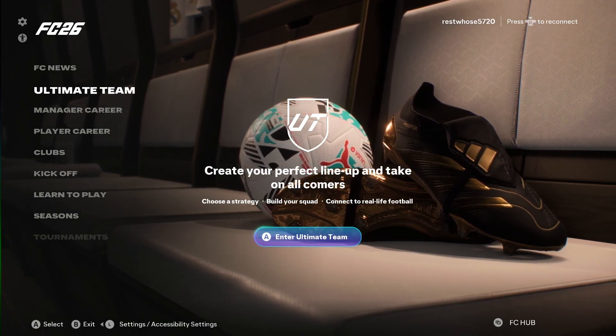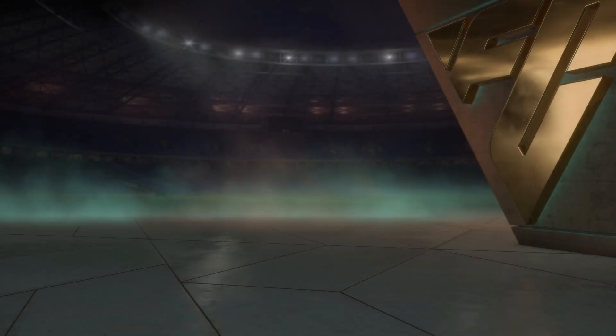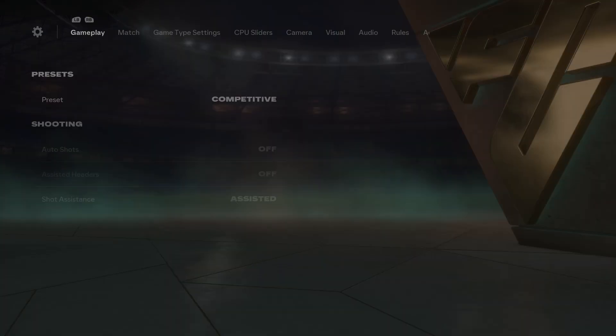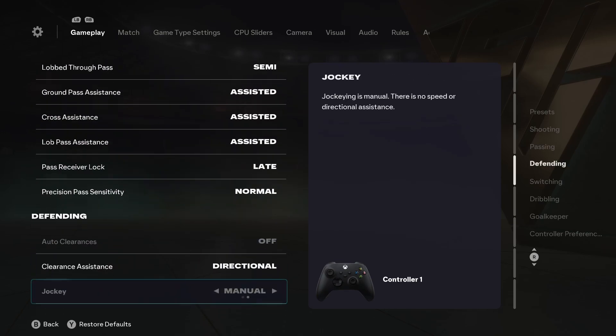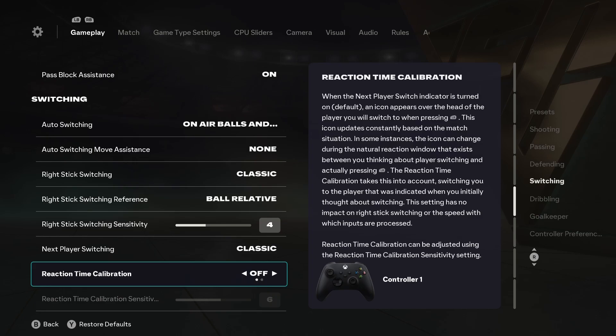In order to solve this, head over to settings at the top left corner, then open game settings. In the gameplay section, there's one thing that should be turned off: it's called reaction time calibration. This should be turned off — there's a lot of placebo going on with this setting, and many people leave it on when they should turn it off.